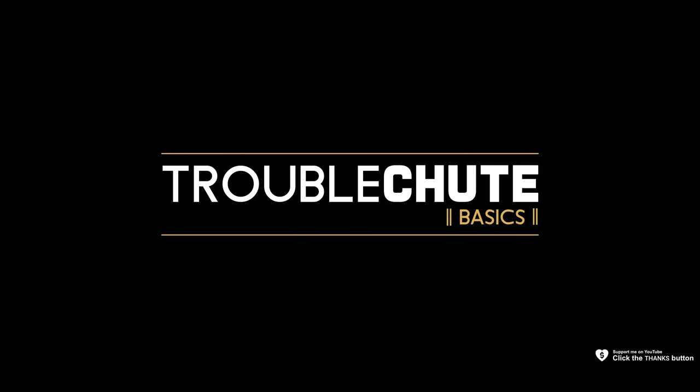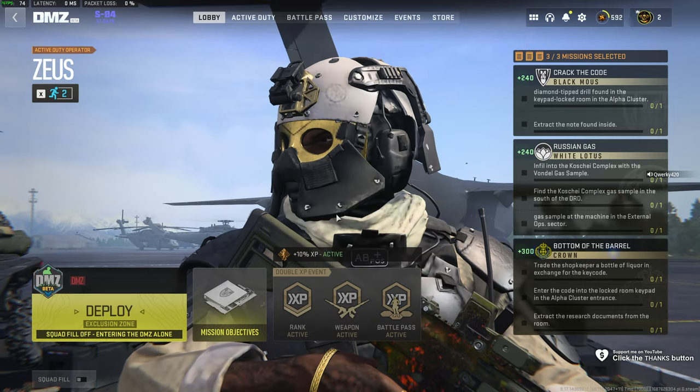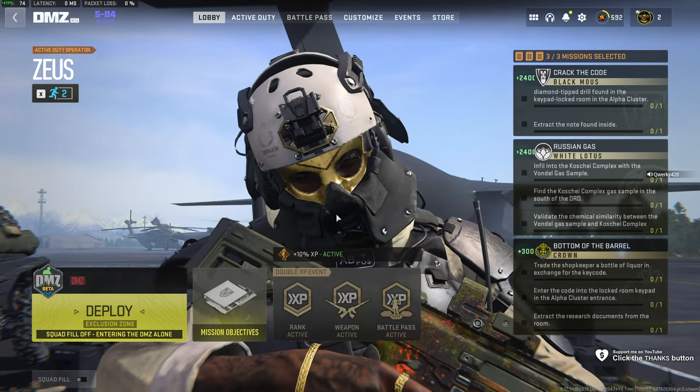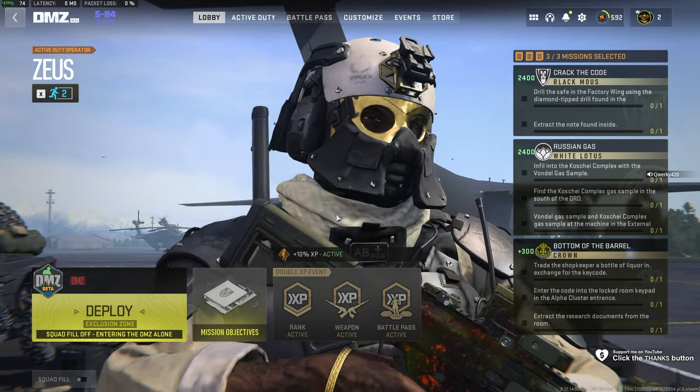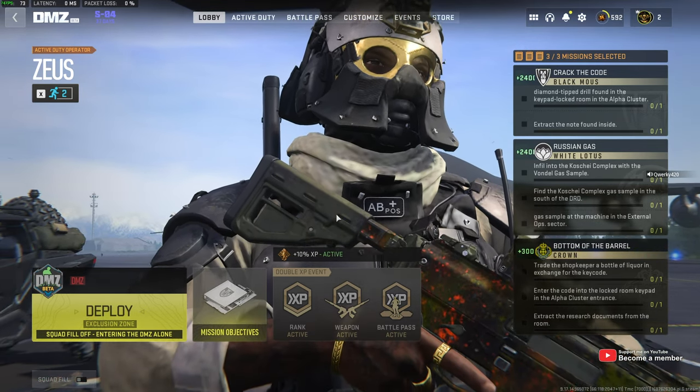Next up, bottom of the barrel for Crown. In this, we need to trade the shopkeeper a bottle of liquor in exchange for a key code. This is done in the Kushai complex. Enter the code into the locked room keypad in the alpha cluster entrance and finally extract the research documents found in the room.